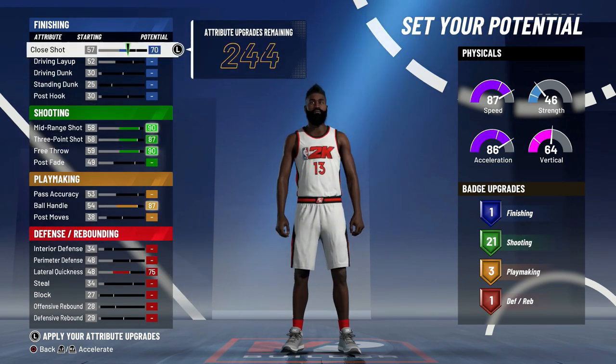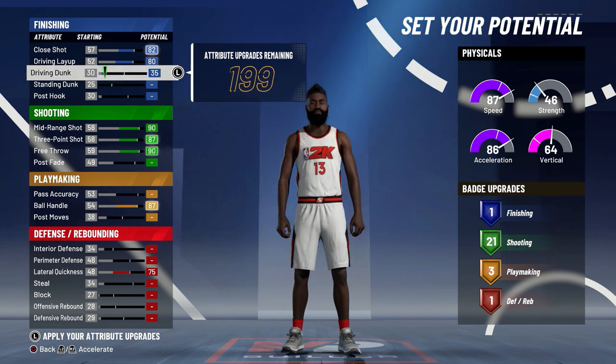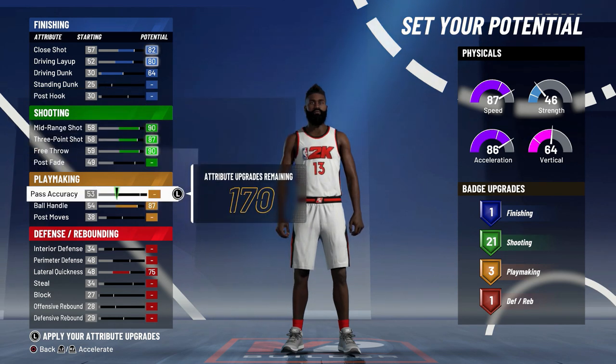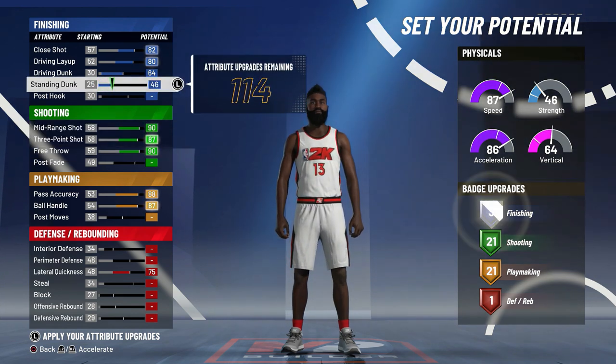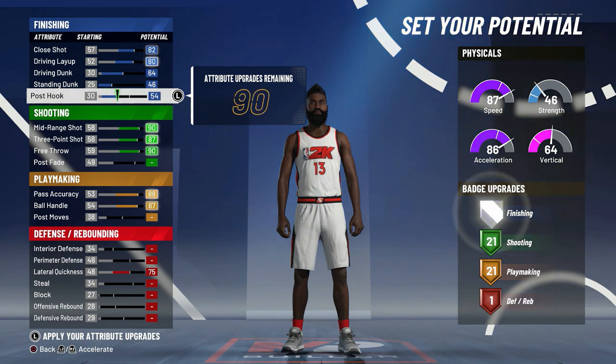The actual movement system feels pretty good, but the shooting - I don't know if you can turn the shot meter off right now. If you guys know, let me know, because for some reason I can't turn my meter off. You might have to go to 2K settings or something, but I didn't see an option for it, and I was kind of mad about that because I just don't like that shot meter.